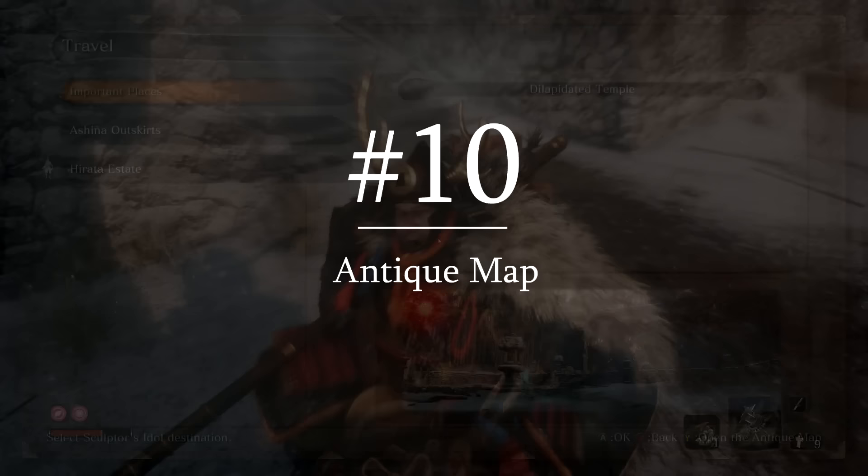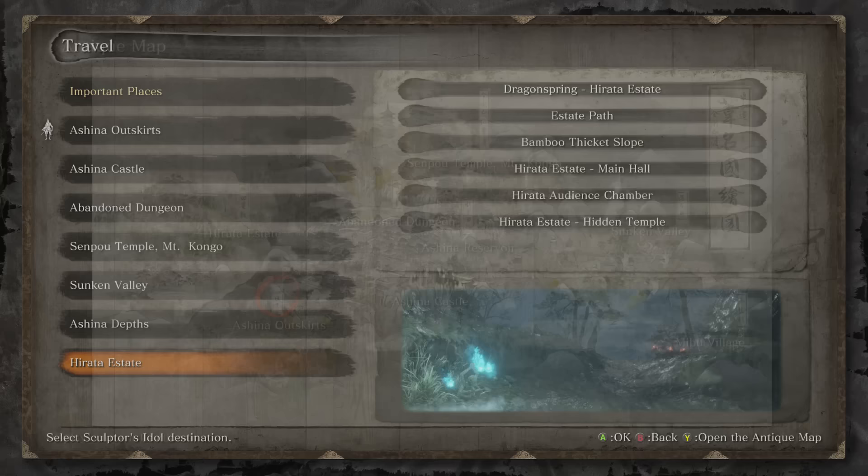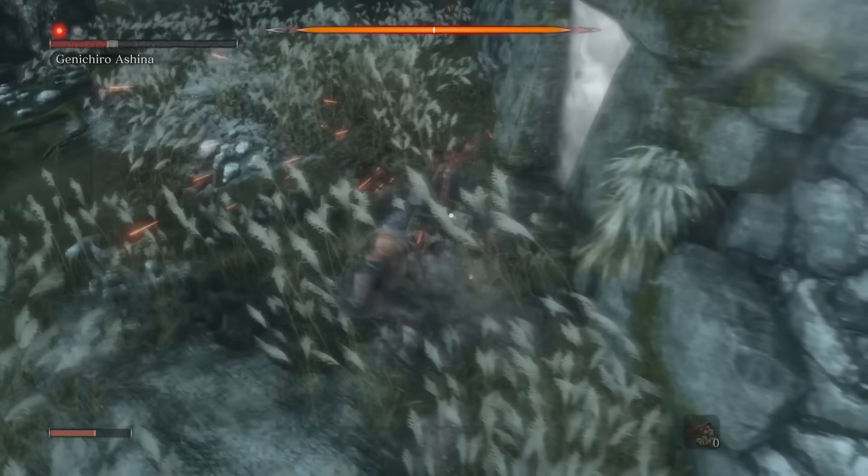One button that I guarantee most of you haven't pressed is triangle or Y when you're in the travel screen. This opens up an antique map, which is this beautiful little piece of art that expands as you explore more areas. But in order to explore that map, you're going to have to be good at combat.